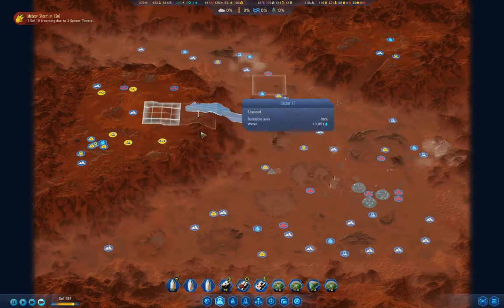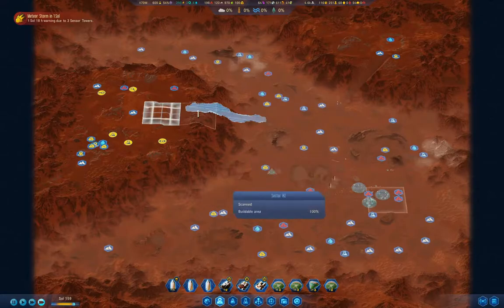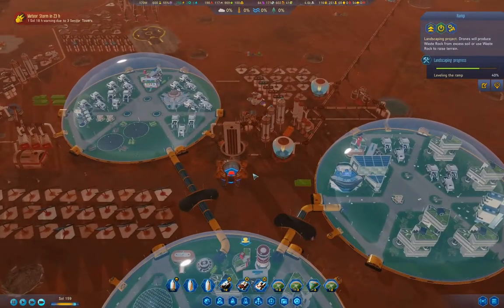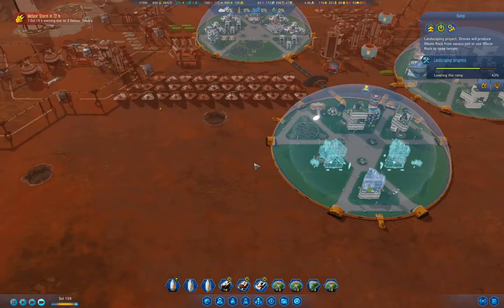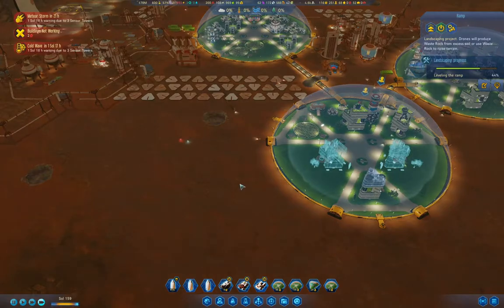We've just about scanned everything, but we haven't deep scanned anything. I need to get vaporators — that's critical. Actually something I want to check on.